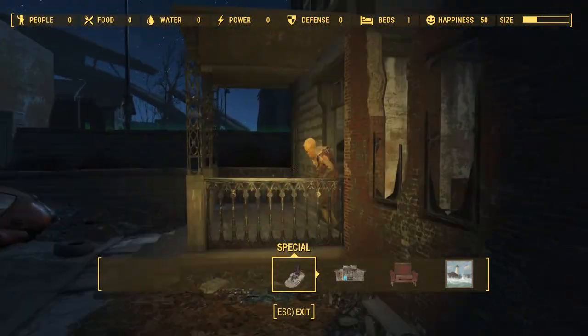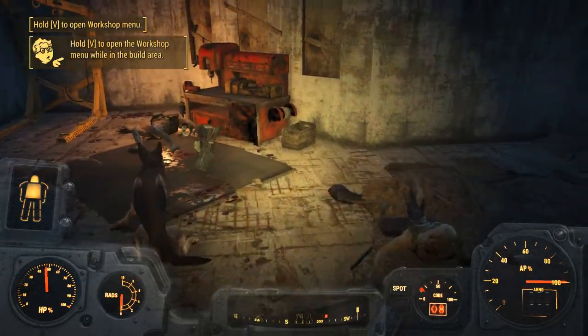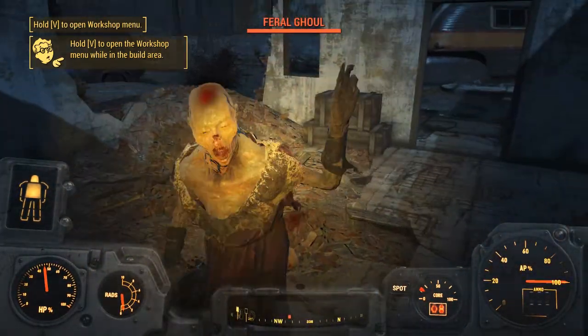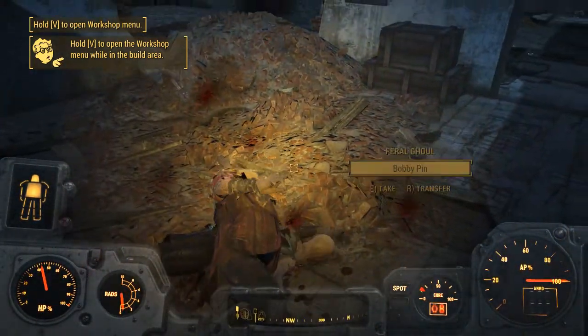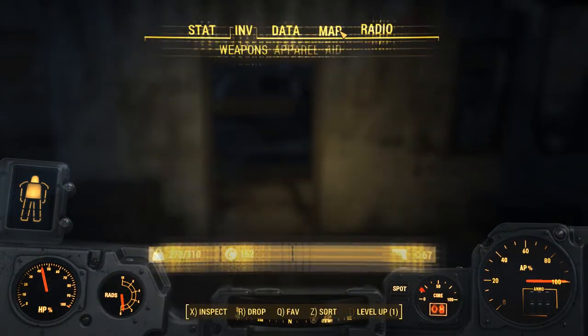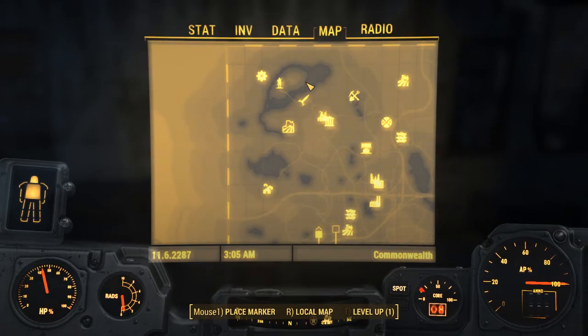Complete — secure the workshop, report your success to the settlers. All right, so we got this point unlocked even though we still have ghouls; this dude's still alive with his legs all broken. Let's teleport back to Sanctuary.